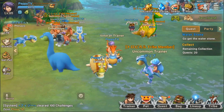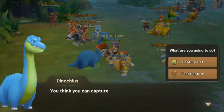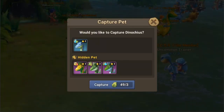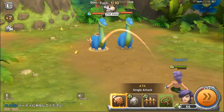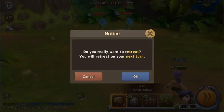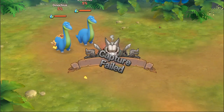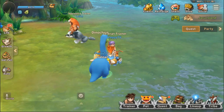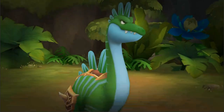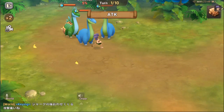Just a little tip while capturing a pet with vitality: if you are looking for the hidden pet, you can just do retreat. Don't worry about the costume — I already have lots of it. You can just retreat and then capture again and it will give you another set of pets to capture. We got a Stanchos with a costume!